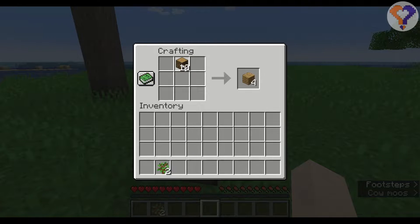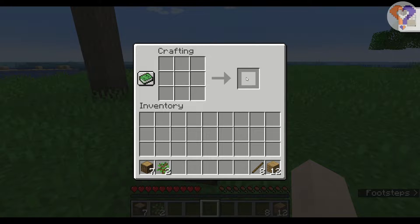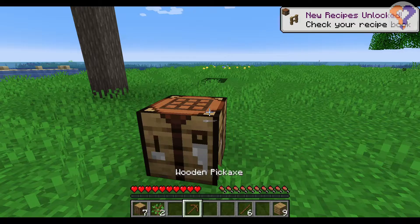So I'm going to make some more logs into planks and make some of these into sticks. Then I'm going to take these sticks and make my first pickaxe. Don't forget to take your crafting bench with you — you will need it in the future.